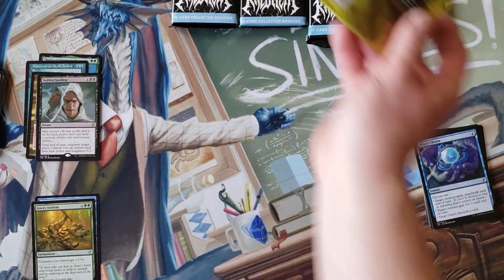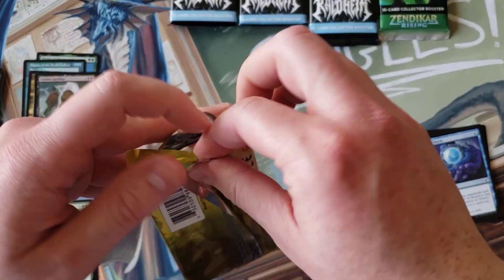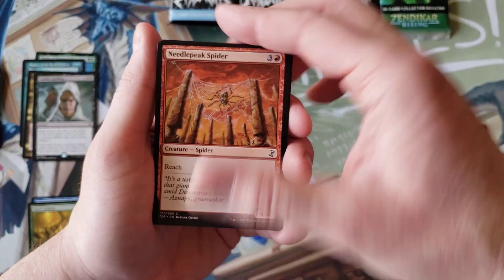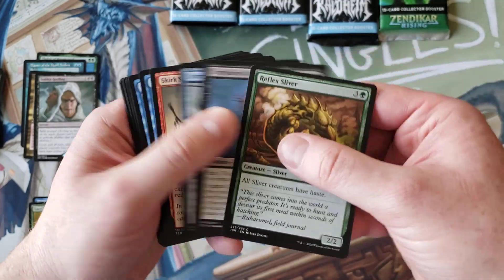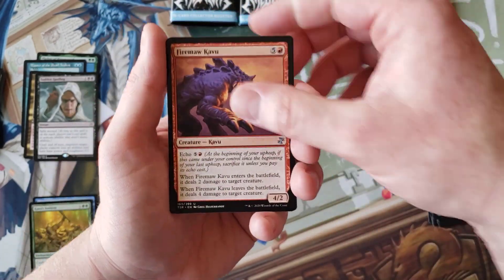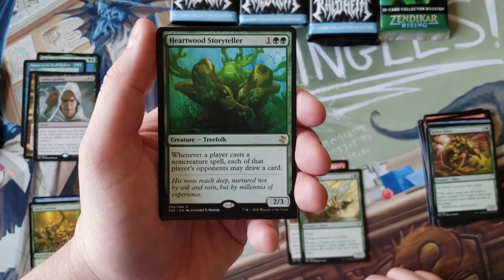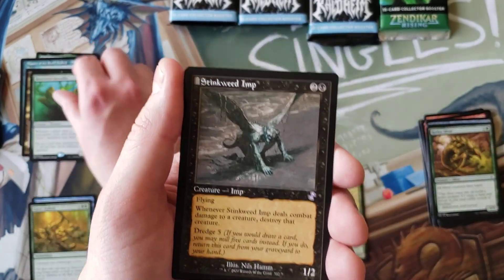Let's get to the third pack — come on, give me something decent. It was out of one of those three-pack clamshell things, the booster draft three-pack, so it's got to have something decent in here, right? Fire Maw Kavu, Gifting Guide, Scribe Ranger, Heartwood Storyteller, Stinkweed Imp.